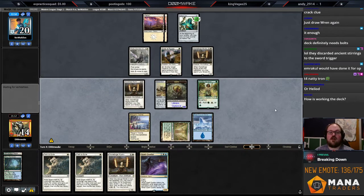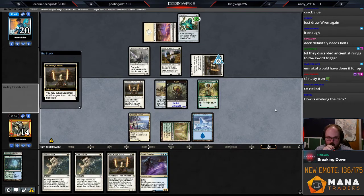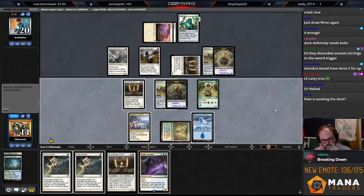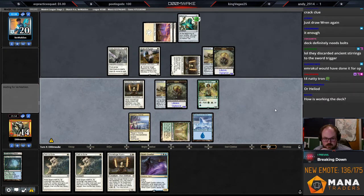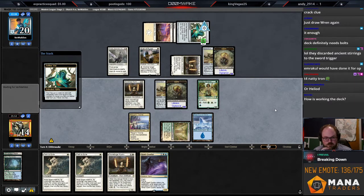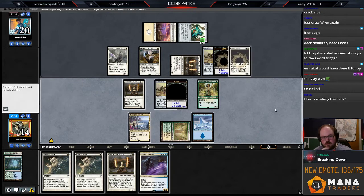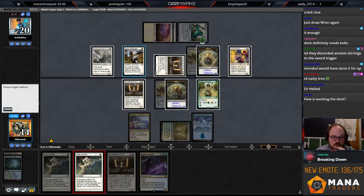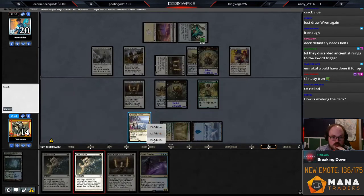I don't want to Path now because they missed a land drop, so I want to wait until their end step to Path. I'm fine taking one Germ token hit. They do have a two-drop now — it's an Arbiter! Well now I can just Path their Giver and they can't search. So I think I'm going to do that.